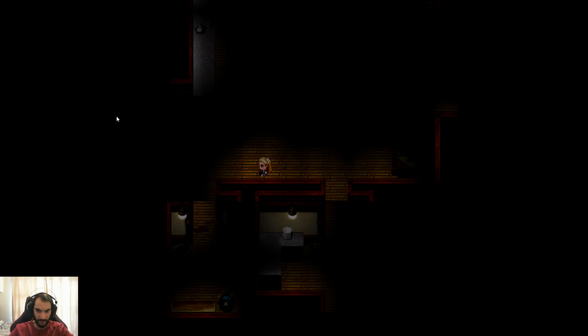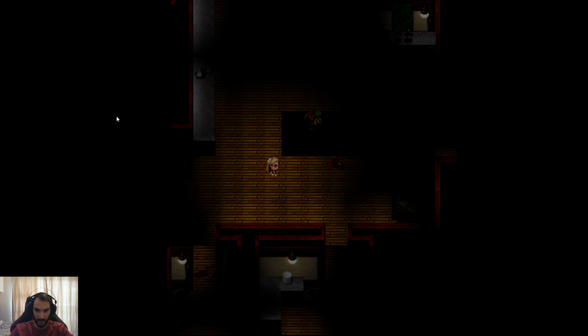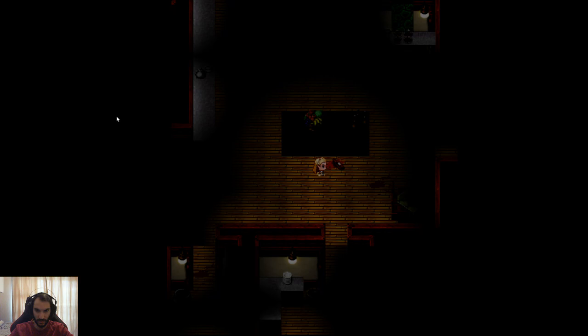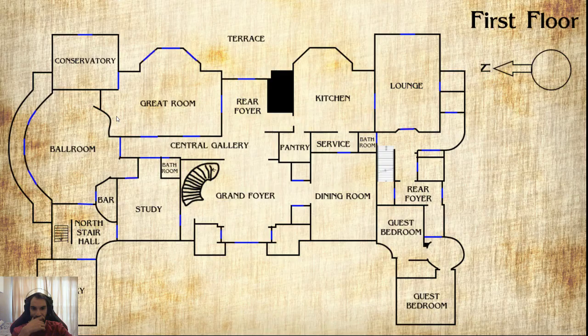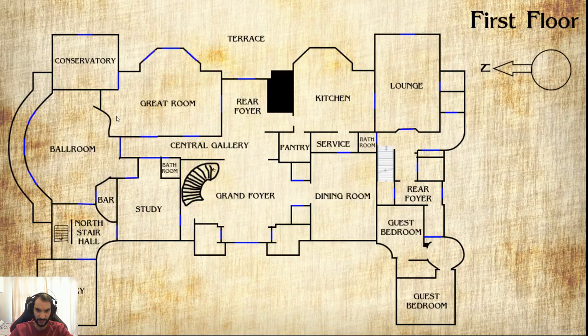There's something in it — it keeps falling out of my hands. Pestle and mortar. Is there anything important actually on the floor? Where should I be going? Am I just too stupid to see it? This lounge doesn't seem to actually open to anywhere. We've done the service, kitchen, pantry, rear foyer, the gallery, the grand foyer. The stairs are locked.